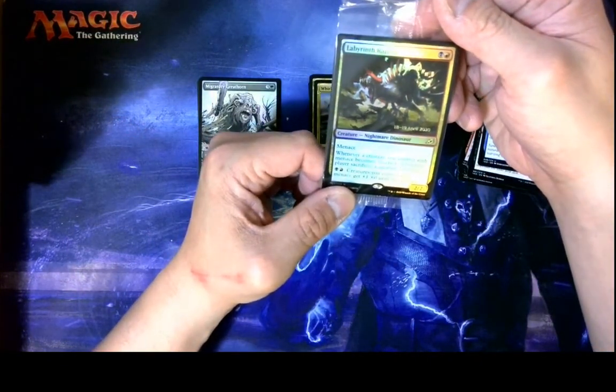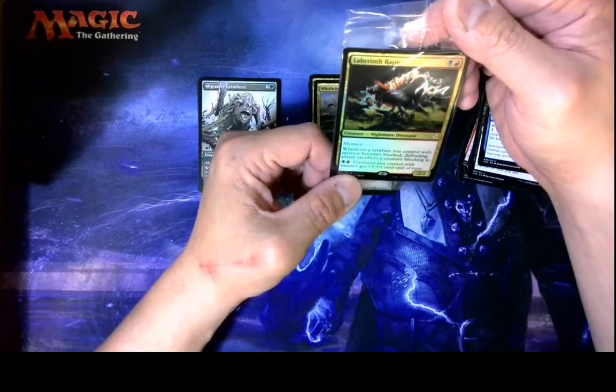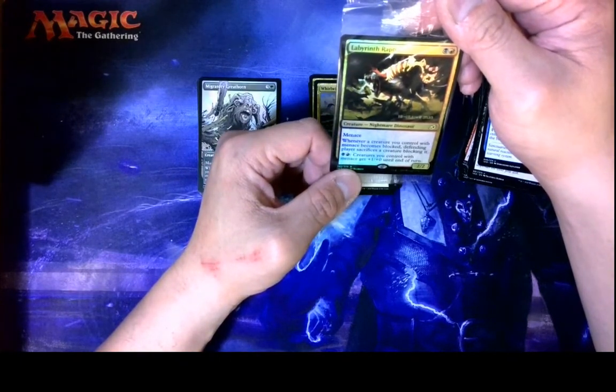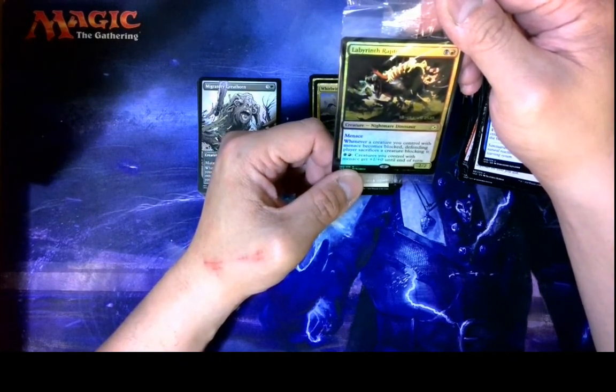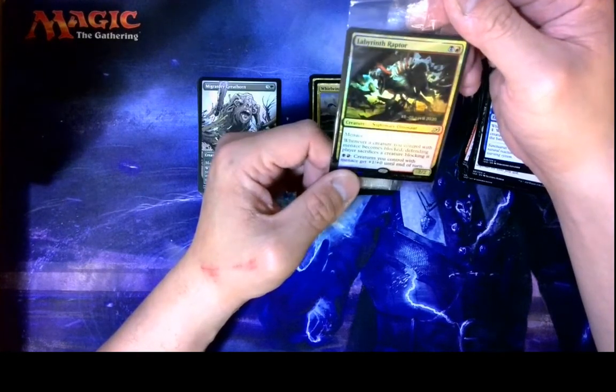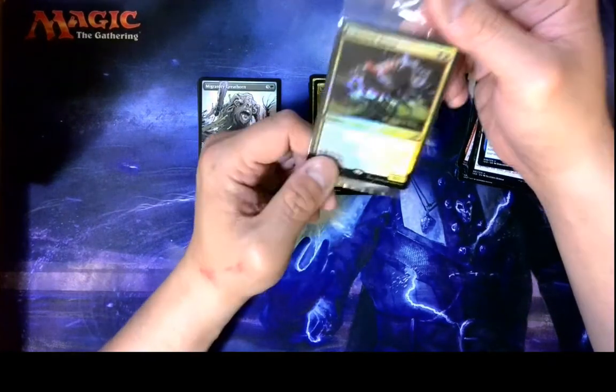Labyrinth Raptor — doesn't seem that impressive. It's a two-drop, two-two, two colors, Menace. Whenever a creature you control with Menace becomes blocked, it does something. It's not bad — it could be something. It's kind of like a Menace Lord. It's also a dinosaur. I don't know — kudos. I've been wrong before.